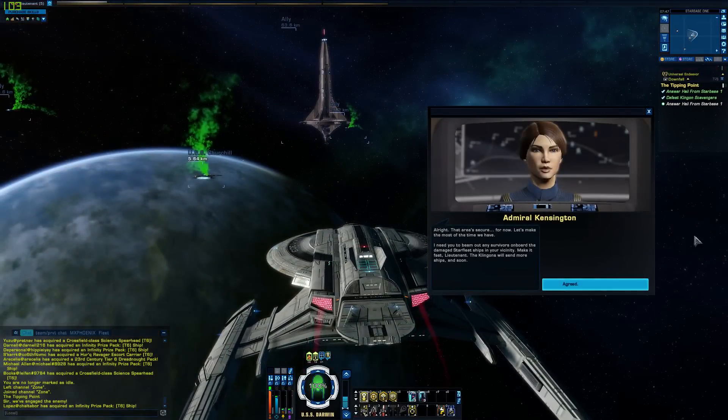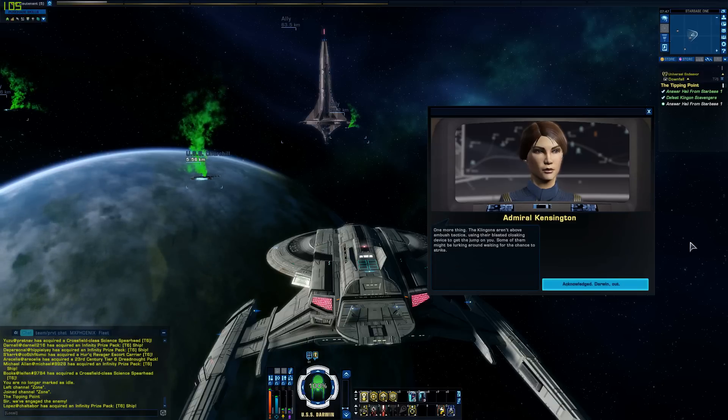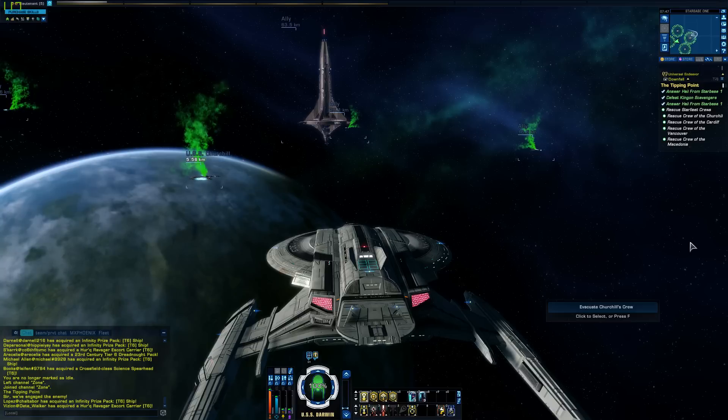That area's secure for now. Let's make the most of the time we have. I need you to beam out any survivors on board the damaged Starfleet ships in your vicinity. Make it fast. The Klingons will send more ships and soon. Agreed. One more thing — the Klingons aren't above ambush tactics, using their blasted cloaking device to get the jump on you. Some of them might be lurking around waiting for the chance to strike.